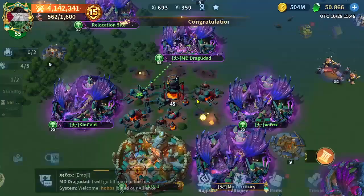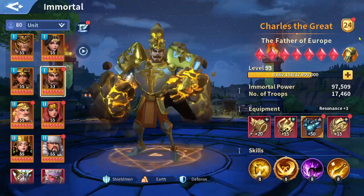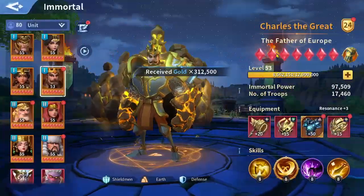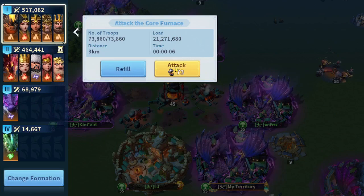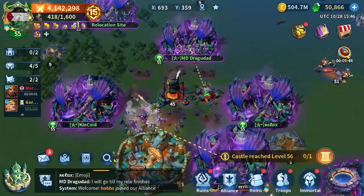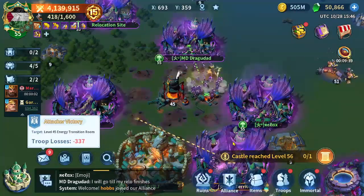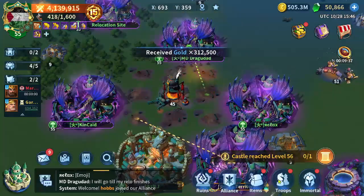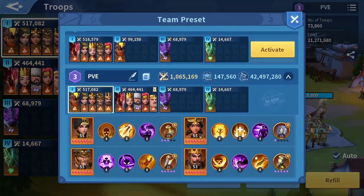I need a lot of energy regen on Charles. It would be better if you boost Charles to boost 28, or boost 24 if you don't have much gold. If you're using full Earth, boost 28 on Charles is better because you need more energy regen. The more energy regen Charles has, the better — it leads to lower losses, because Charles is the one who protects the team when he uses his shield with his ultimate skill.